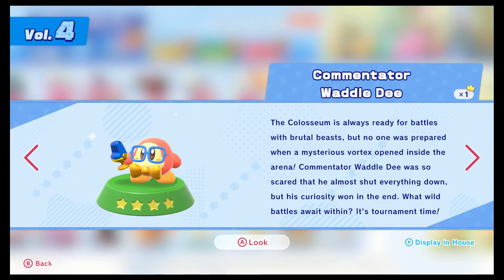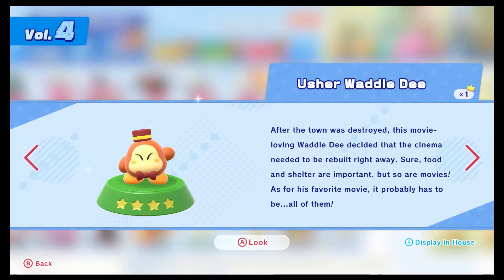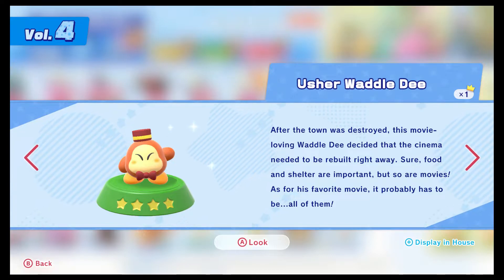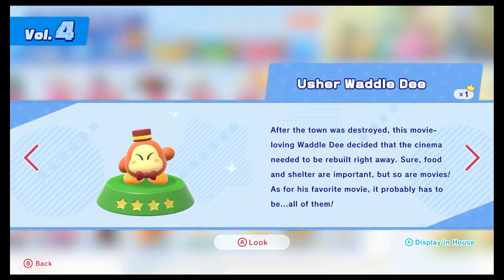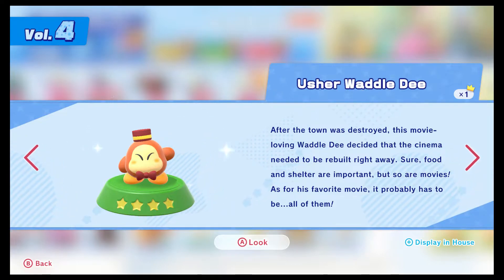The Commentator - I believe we got him with the Ultimate Cup. The Usher is from the Theater, which I never really showed off - you get this for getting every movie, which is only possible by doing everything in the main game and then beating Ultimate Cup Z because there are cutscenes there. If you ever need the cutscene viewer, just go in the movie theater - movies are important, it's the first thing they rebuilt.